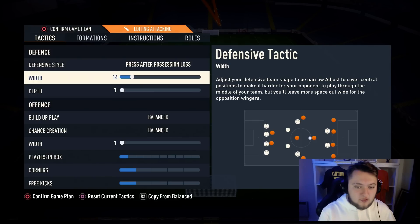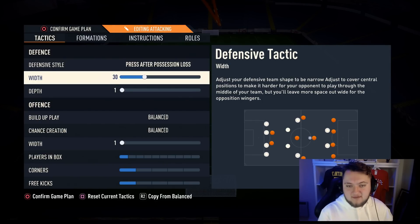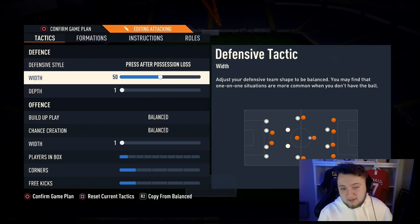For width, we're on 50. You don't want to drop it lower as you'll get hit too hard down the flanks, and if you push it too high it becomes too direct — which is what the 4-1-2-1-2 narrow already is. Having this on 50 gives you the best of both worlds. You don't get hit too hard on the flanks or directly down the middle.